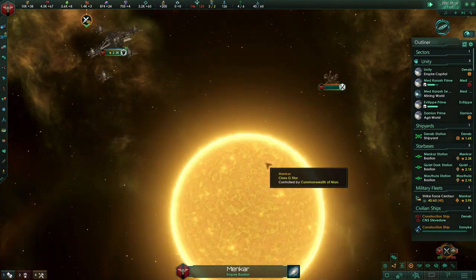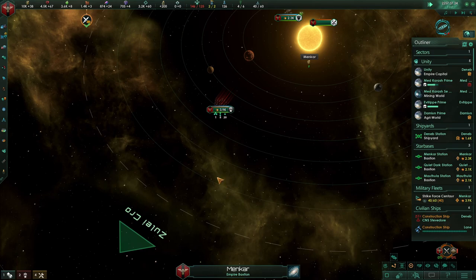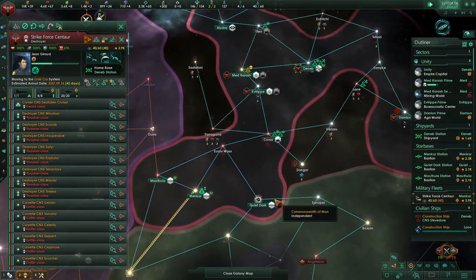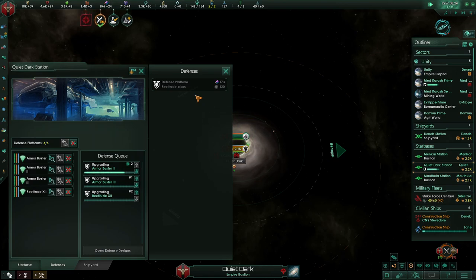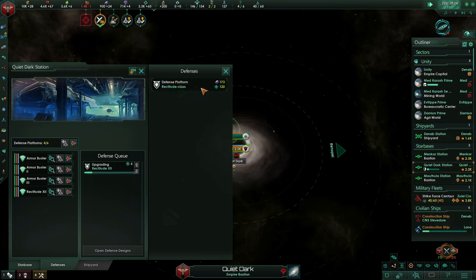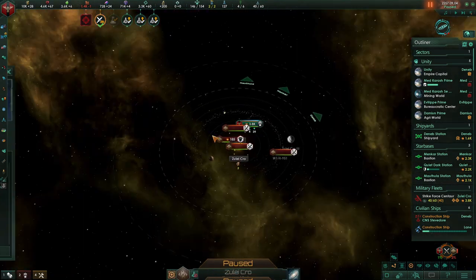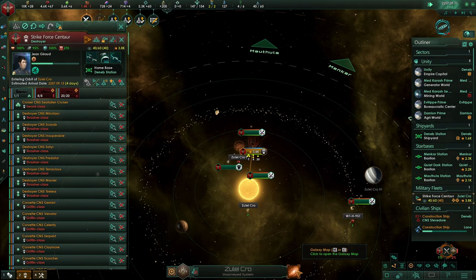We're gonna freaking go for it! They didn't set up any defensive structures, so hopefully we can roll right through this. Armor isn't great — somehow you've managed to get your armor messed up. Ships refitted, ships refitted — these defense platforms are changing over.